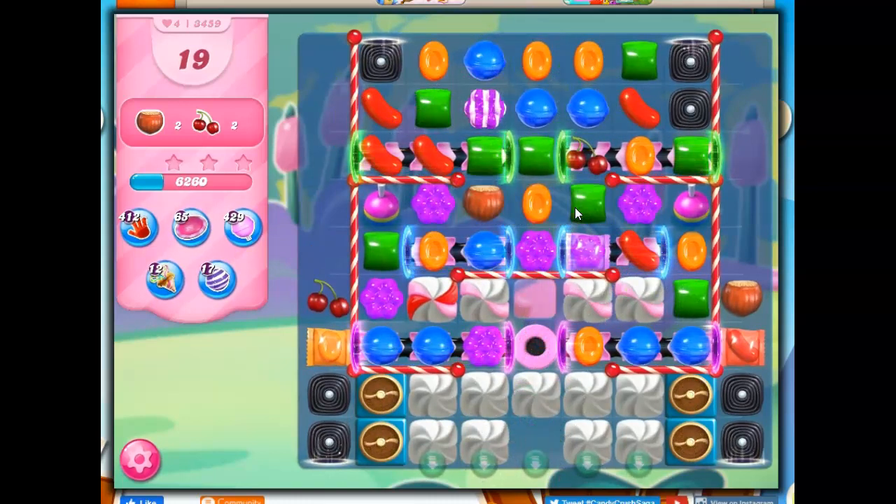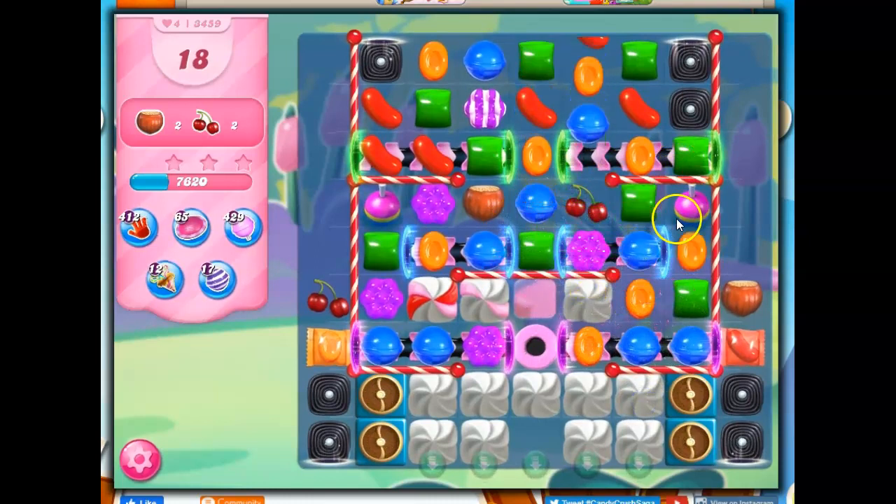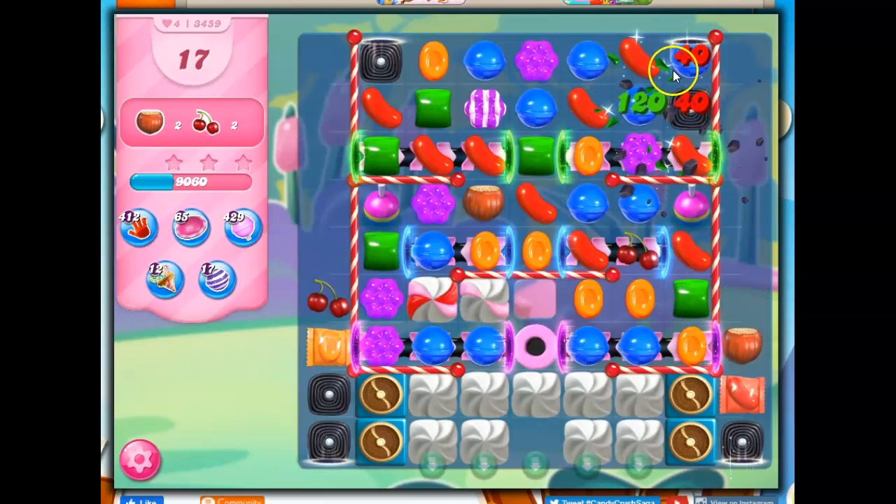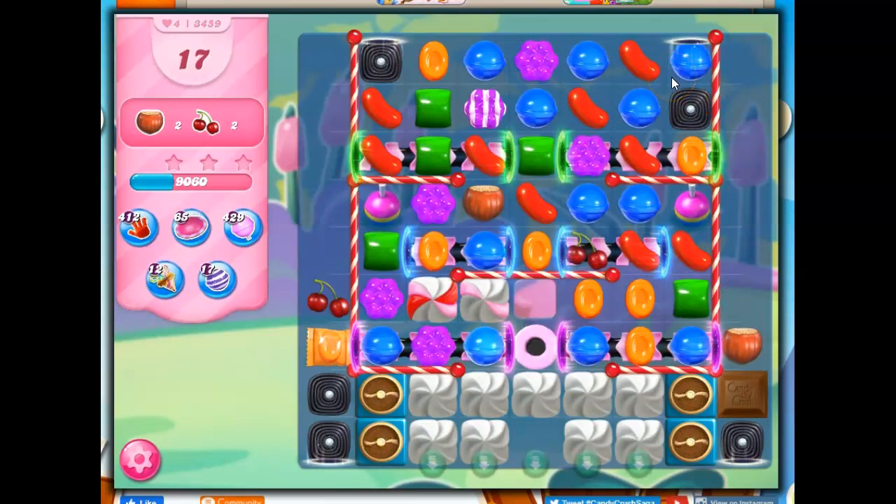I got too excited and didn't even look to see if there were other opportunities. I could do this, and that would be nice and explosive — it would bring this down here and take out two layers. That looks good. I could just bring this down directly, but I like taking out the layers. I've also got these bobbers on the board. If I could maneuver things, I might be able to get some fish on the board to help out.